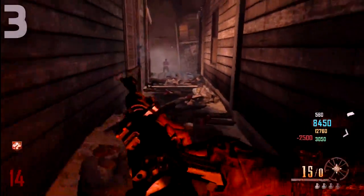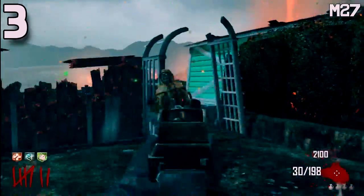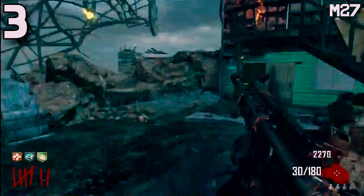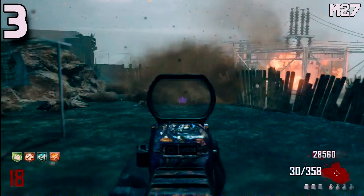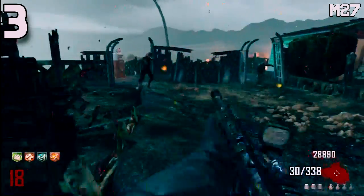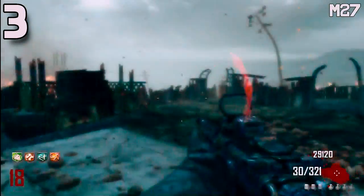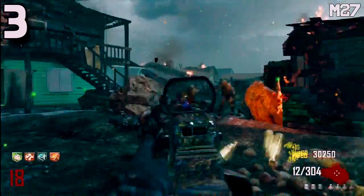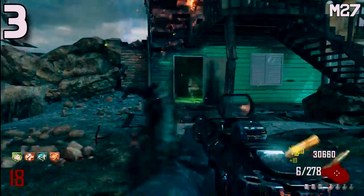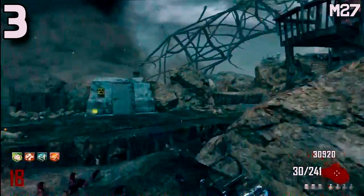Coming in at number 3 on my list I have the M27 from Black Ops 2 Zombies. The M27 is only available on Nuketown, which is a shame because this is one of my favorite guns in Black Ops 2. It's just so effective into the high rounds. The only thing I don't like is the ammo count is a little low — add a bit more ammo and this thing would be an absolute monster. The iron sights are amazing, and non-pack-a-punched it's very effective. Pack-a-punched you can use it effectively up to around round 30 to 40. When I go for high rounds on Nuketown, this is one of the weapons I'm looking for, especially if you go for headshots.